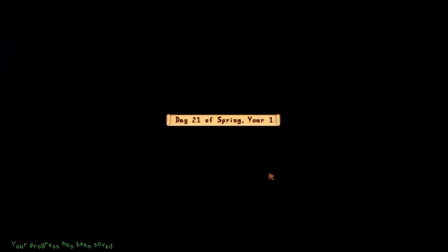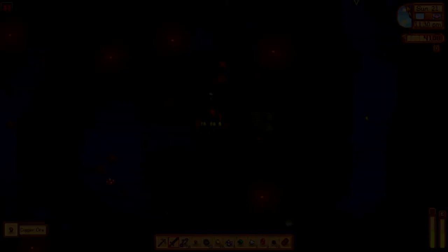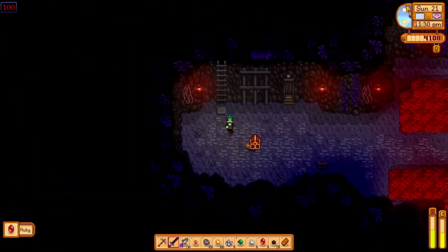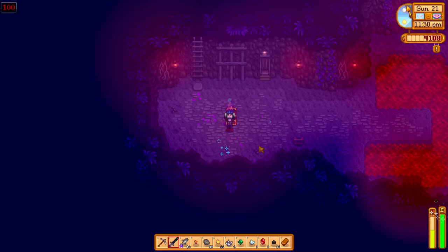Day 21, water the plants. Tomorrow is strawberry harvest. For today though, make sure to head to the mines and try as hard as you can to get to level 100. Mine level 100 gives you a star drop in the chest once you hit it. We were able to reach it, which is a great way to end this video. Head home, make ore, sell valuables, and then get your butt to bed.